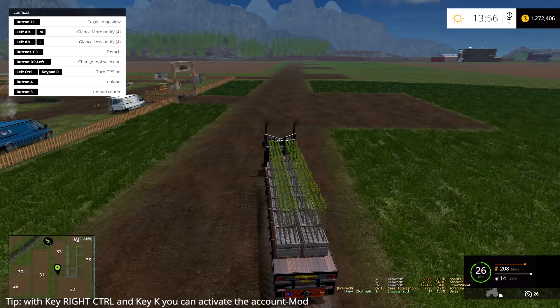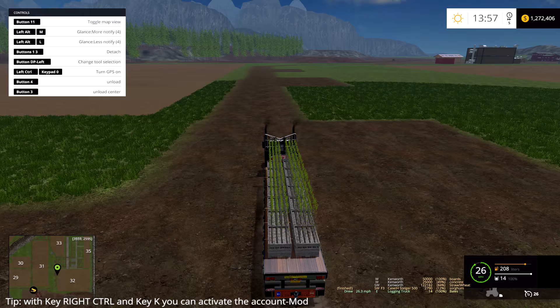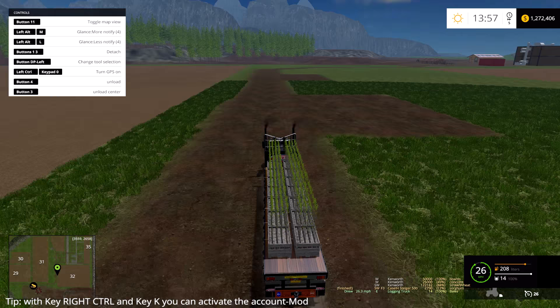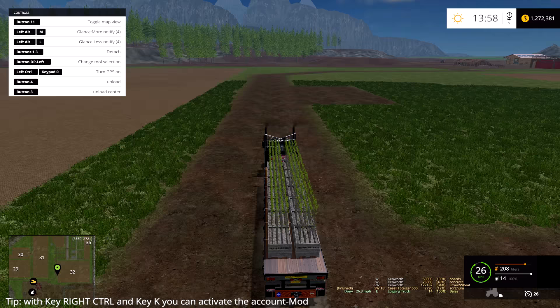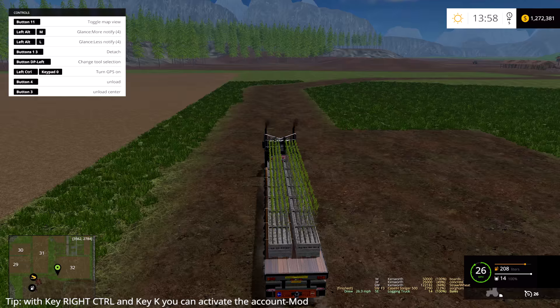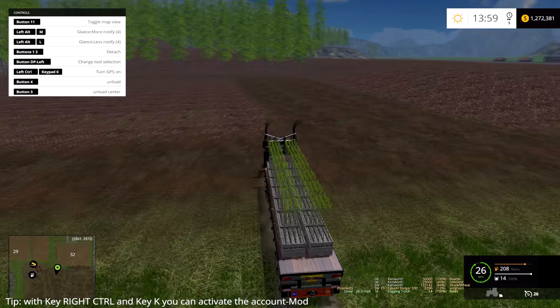I've had some help here recently — I opened up the server and put this map on a personal server. A couple guys came out from my truck convoy. Mobius wasn't able to make it, he was still missing a file. Raj came out for a little while but had to leave. Wheels came out and finished off my logging contract, made short work of it, and also went around and ground down all those tree stumps — really helpful.